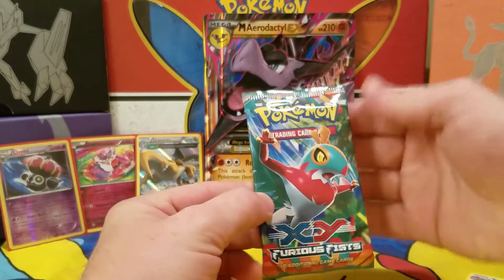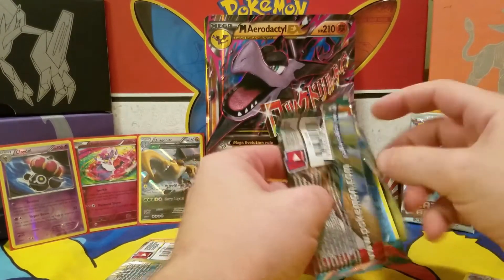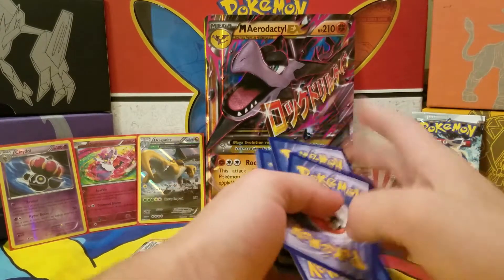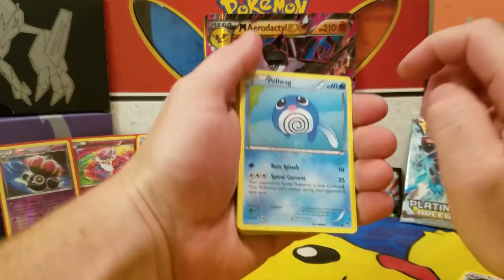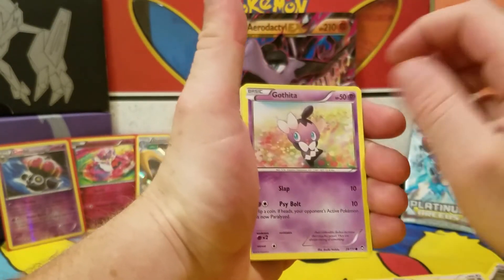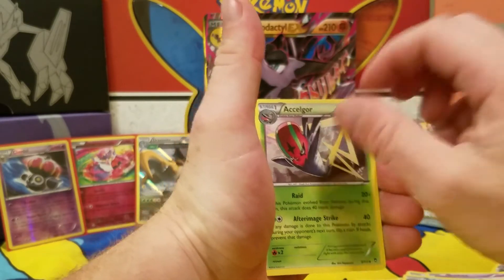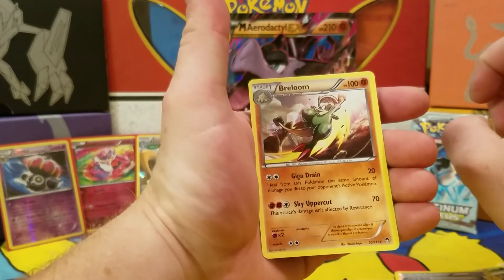Furious Fists is next. Poliwag, Lickitung, Makuhita, Gothita, Electabuzz, Korrina, Poliwhirl, Accelgor, reverse holographic Focus Sash, and a rare — a non-holographic Breloom.